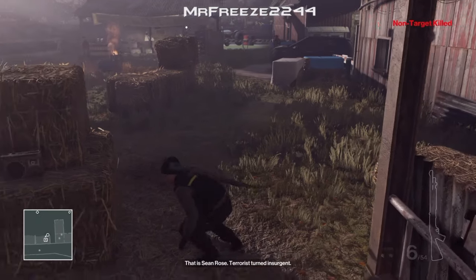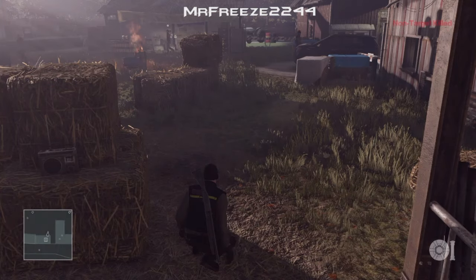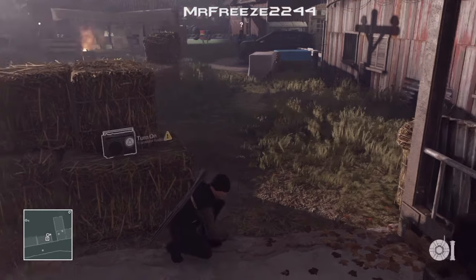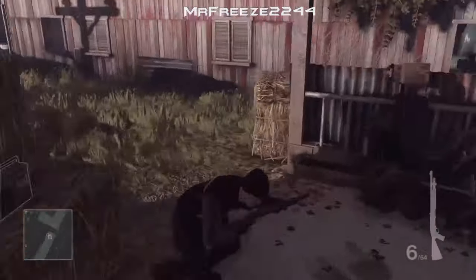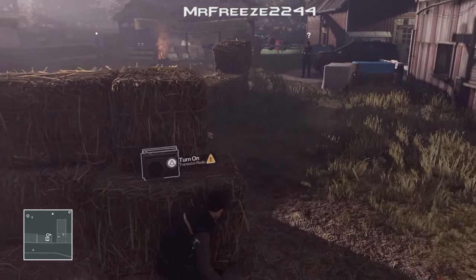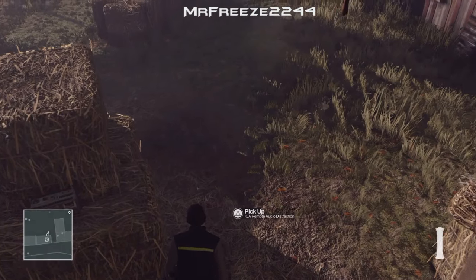I'm going to pick up the shotgun here, and for added insurance what I think we should do is drop the gun as well. So we're going to drop the audio distraction device there first, pick it back up, and just drop the shotgun just there - just to stop anyone else from seeing you subduing the guards.